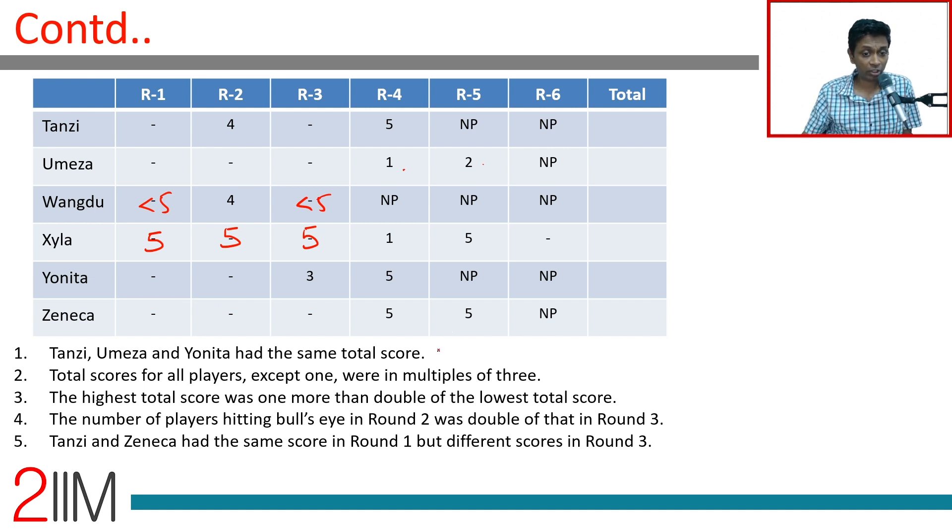Tanzi, Umeza, and Yonita had the same total score. Total scores for all players except one were multiples of three. The highest score was one more than double the lowest score — if the lowest score is n, the highest is 2n+1, which means the highest score is an odd number. The number of players hitting bull's eye in round two was double that in round three.